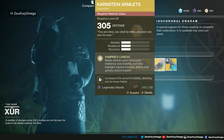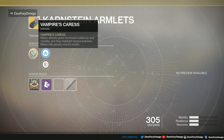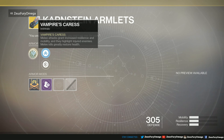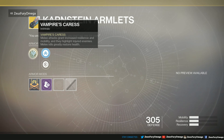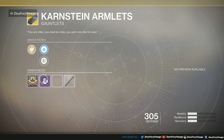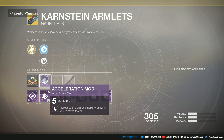And the Claws of Ahamkara armlets for the Warlock. The intrinsic perk is Vampire Caress — melee attacks grant increased resilience and mobility and highlight injured enemies. Melee kills greatly restore health. We got the Mobility Enhancement mod with Plasteel Reinforcement mod, and the Acceleration mod with plus five defense.